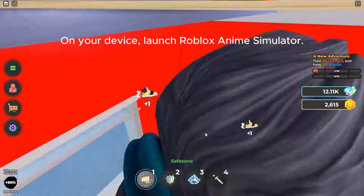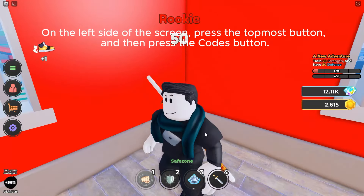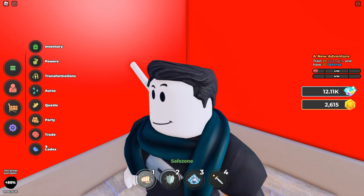On your device, launch Roblox Anime Simulator. On the left side of the screen, press the topmost button, and then press the codes button.